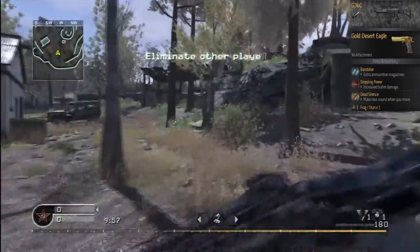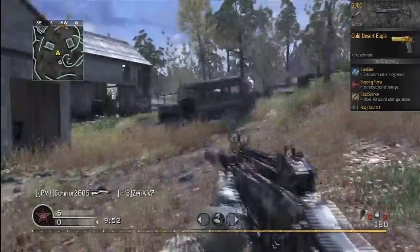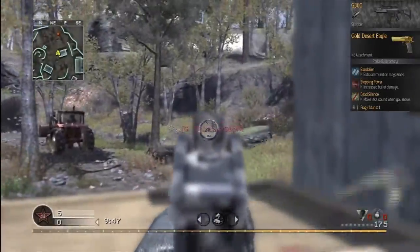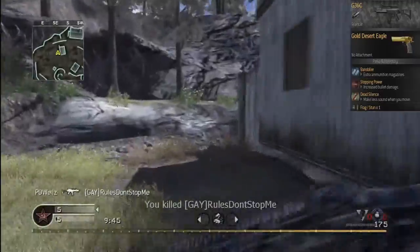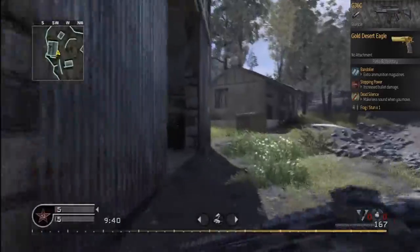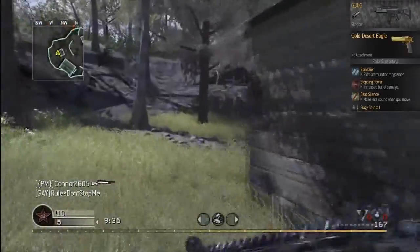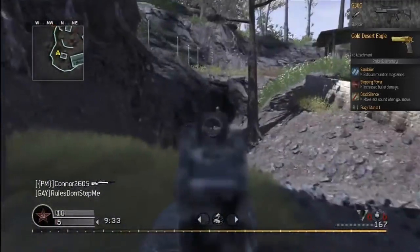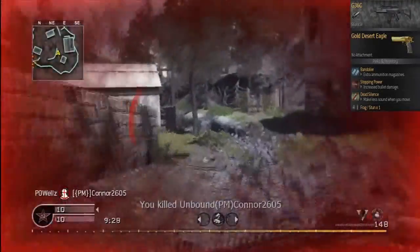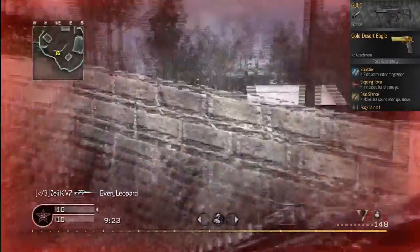We're on Creek here, playing a bit of free for all — a very good game on this one. Creek is one of the maps that usually gets skipped, and funnily enough this map got brought in because the map before it got skipped so we couldn't skip it. This map is probably one of the most disliked maps in the game. It came along with the other 3 maps — Killhouse, Chinatown and Broadcast — in the one and only map pack that Activision brought out for the game.